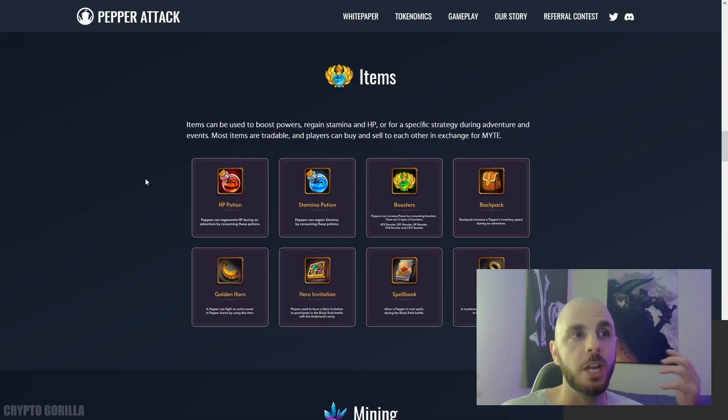Then they show us some items. There's going to be potions for your health, stamina which allows you to keep fighting longer, some boosters, a backpack to increase your inventory. The Golden Horn is going to be used during PvP mode and allows you to play an extra round. The Hero Invitation will be used during their Black Rock battle. Both the PvP mode and the Black Rock battle are only expected to come out in Q4 of 2022. There's also going to be a Spellbook and a Treasure Key. Players will be able to trade, buy, and sell items with each other in exchange for the in-game currency, which is going to be the Might token.